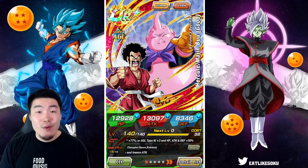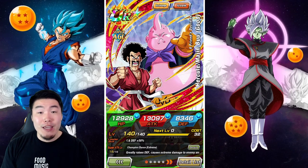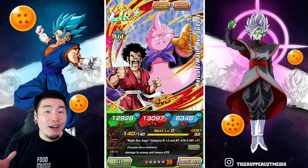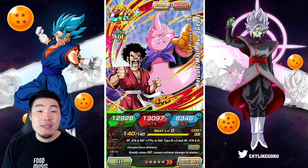Alright, what's up guys? Welcome back to another Dokkan Battle video, and today we are going to be showcasing the new exchange Hercule and Buu at 100% in the Hidden Potential System and fully Extreme Z Awakened.